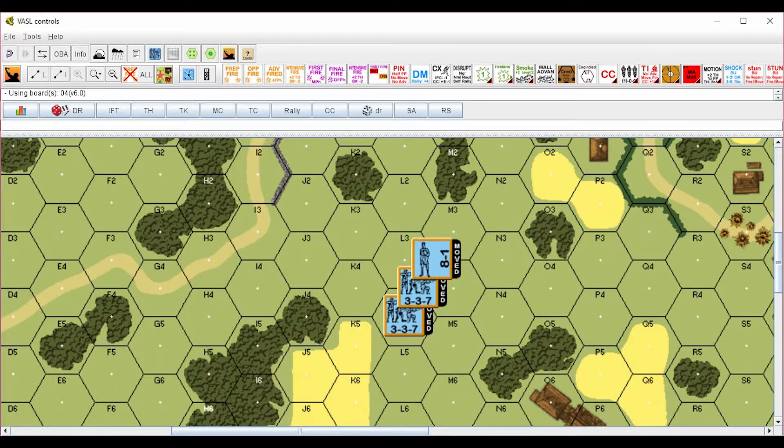In this example we have two 3-3-7 Chinese squads and an 8-1 Chinese leader moving together, and they are fired upon and need to take a morale check. We need to check the leader's morale first. If it should fail and break, the two 3-3-7s need to take a leader loss task check, as their morale is lower than the 8-1 leader. The minus 1 of the leader modifier simply becomes a positive 1, so we need to add 1 to both their dice rolls.